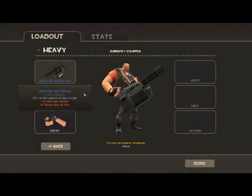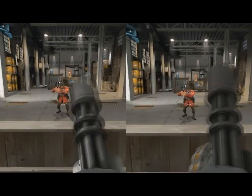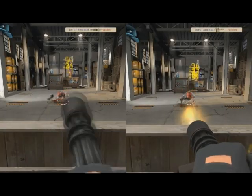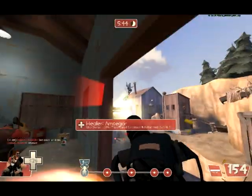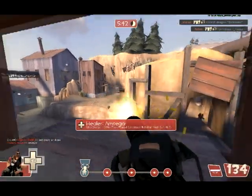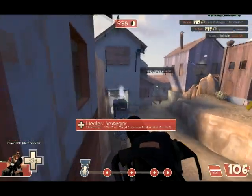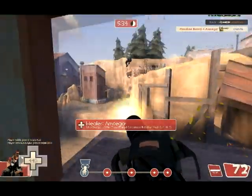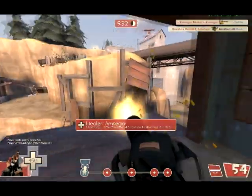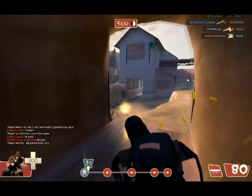Hello everyone and welcome to the very first Weapon Inspection series where I take a look at different TF2 weapons and their features and their downfalls. Today I'm looking at the main weapon for a Heavy Weapons Guy — the Minigun called Natascha. You're probably all familiar with it. It has a bad reputation for being a noob gun because it is easily acquirable by new players, as it is an achievement item like the Huntsman.